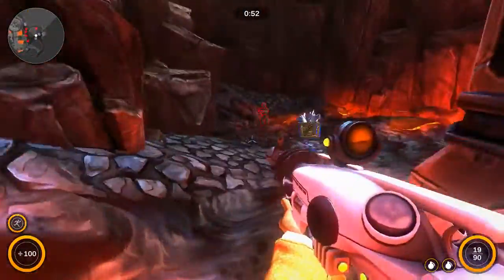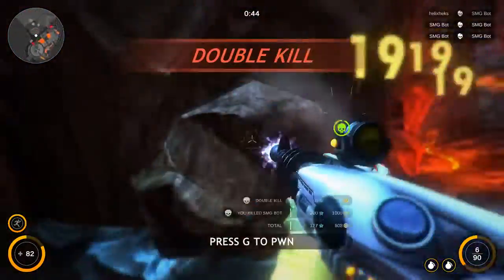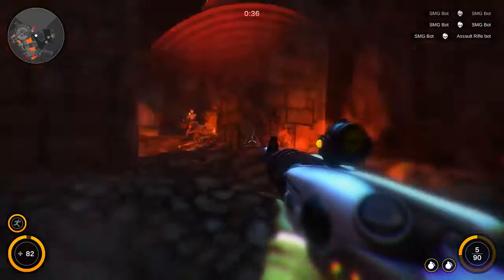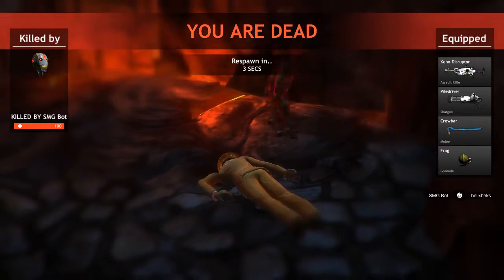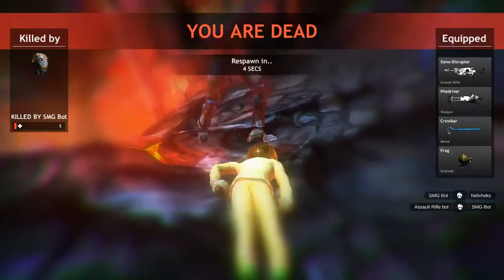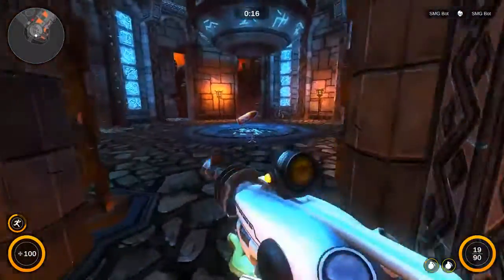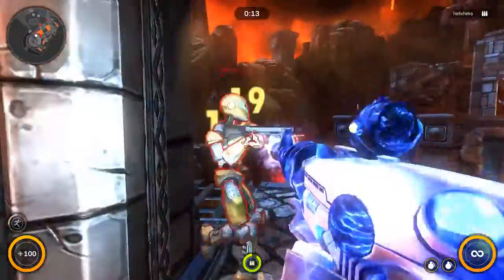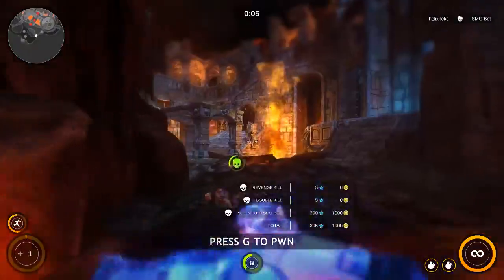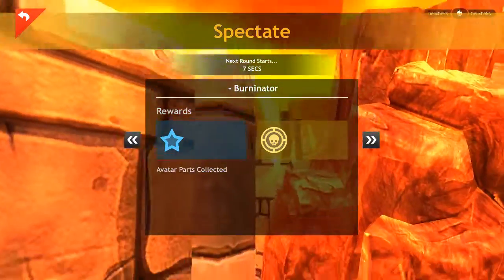It should be close - yeah it's almost done. There you can see score, kills, deaths. Got a pwn - SMG bot. Pwn successful! I don't know why it says zero pwns - maybe because I'm not online. The pwns might be an online-only kind of thing. I'm not sure if there are trick shots - I haven't really used the sniper rifles that people tend to trick shot with, so I'm not too sure about that. Avatar parts collected.